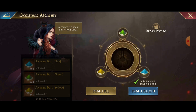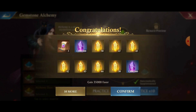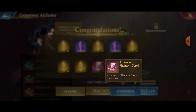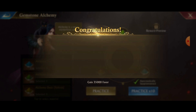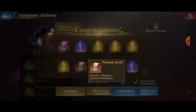Alright, here we go. So we got in this one three phantom scrolls and a whole bunch of sun hearts, two million of the gemstone essence. This one we got some advanced phantom scrolls. Looks like materials only, some advanced phantom scrolls, some regular phantom scrolls.